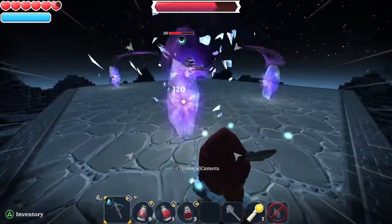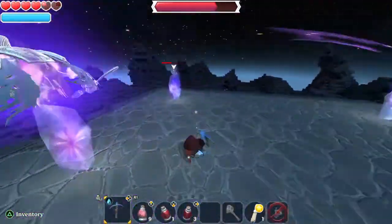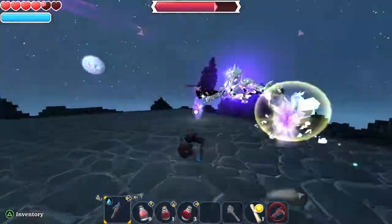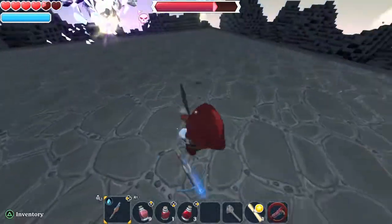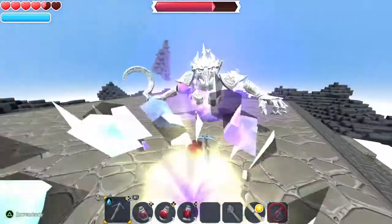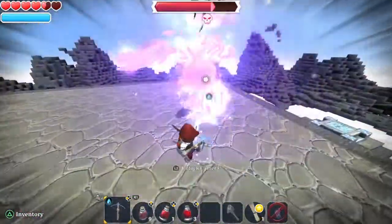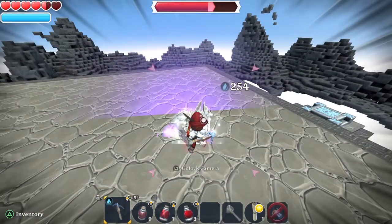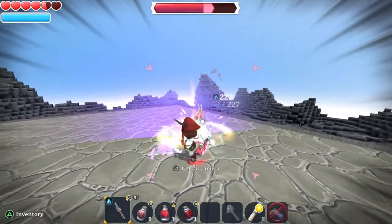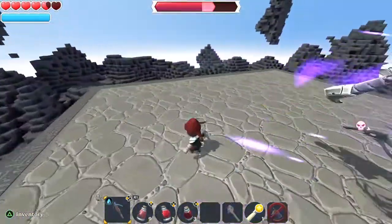These magic attacks that he's doing are very powerful and they will pretty much kill you. His little spin attack doesn't do that much damage, so you can take quite a few of those. But the magic damage will pretty much kill you, so you want to avoid those as much as possible. You also want to hope for a lot of multi-strikes, but that's just random whether you get them or not.